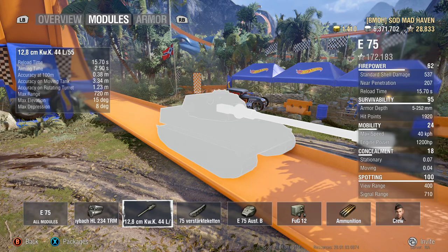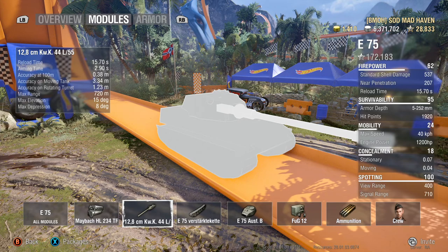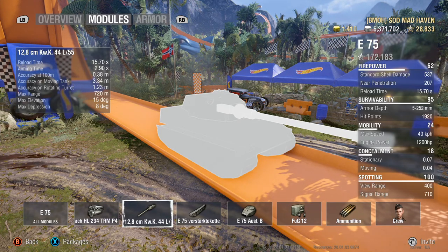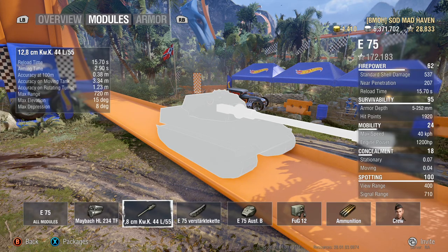8 degrees of max gun depression and 15 degrees of max elevation. The 8 degrees of gun depression helps out a lot inside this tank. In the replay coming up, 8 degrees wasn't enough, but you're going to see what I do in order to still be able to shoot my target.